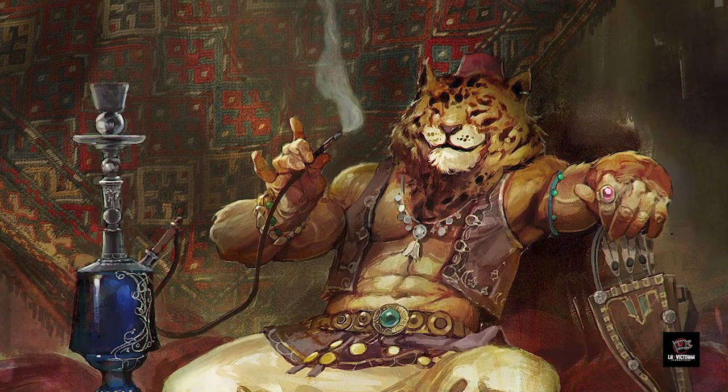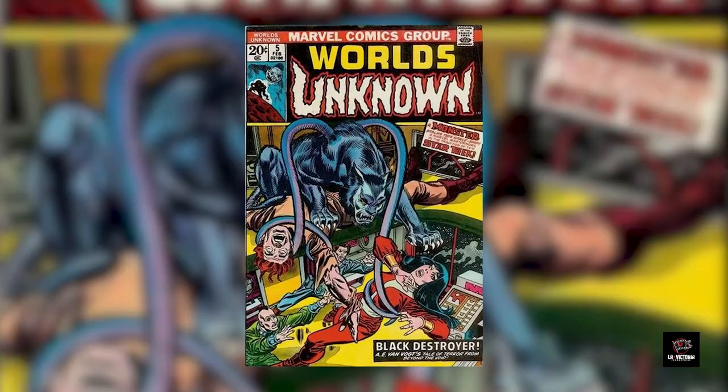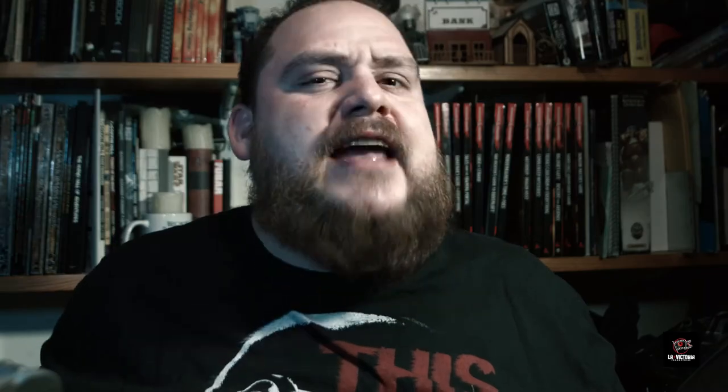Thanks for joining us lovely people. Another kitty cat today, after having looked at the Rakshasa last week — link to that video in the description below. Today's beast, the Displacer Beast, is a different kind of beast. Inspired either by Coeurl from A.E. Van Vogt's 1939 short story Black Destroyer, or possibly a Marvel comic book, this cat-like creature with six legs and two tentacles is a ferocious one, that gets its name from its ability to displace light, making it seem like it's several feet from its actual location.